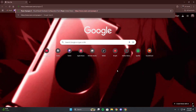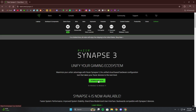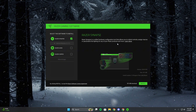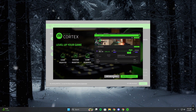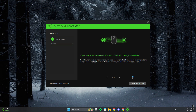We can open up any browser, then we want to paste the link for Razer Synapse 3 — all my links will be in the description. We can download, then run the file. Once it is done we can go ahead and press install, and then continue and wait for the installation to finish.